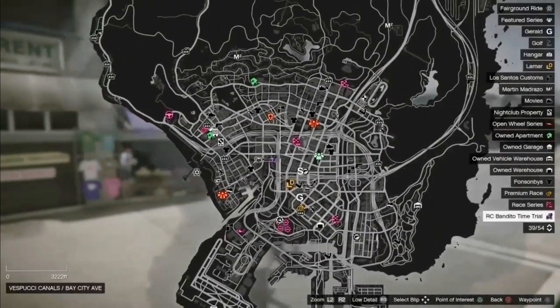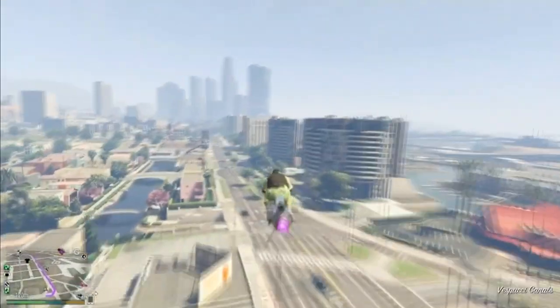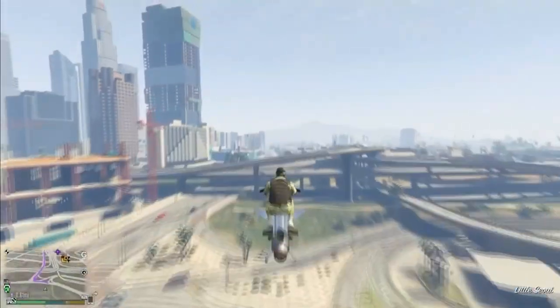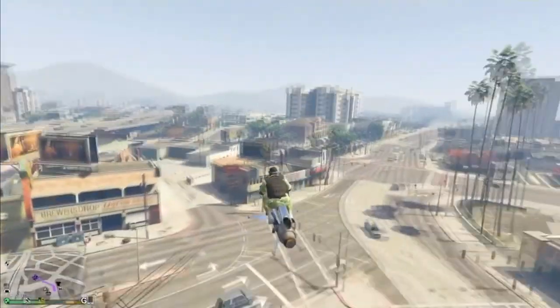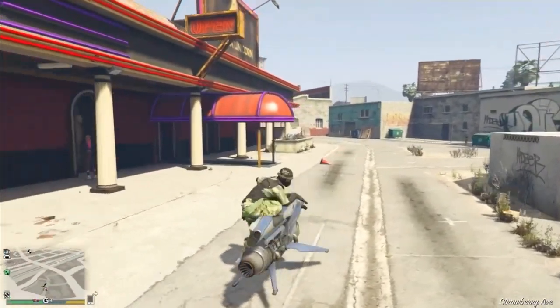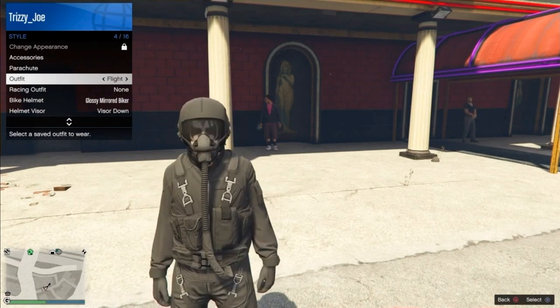What you guys want to do is go to the strip club. Now that you've arrived at the strip club, either run across the street and buy the flight suit outfit that you need for this glitch, or if you already have it saved in your outfits, just walk into the strip club.